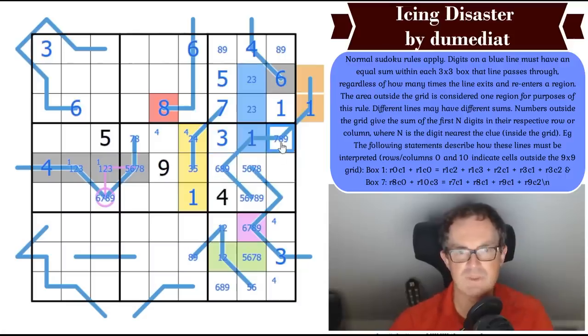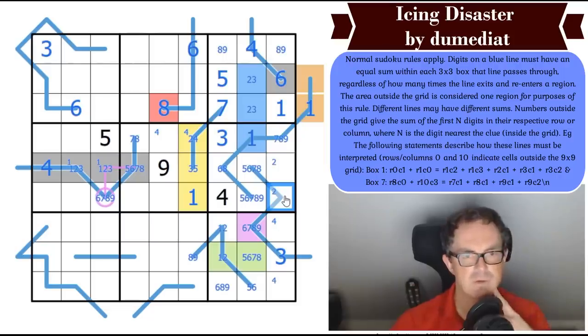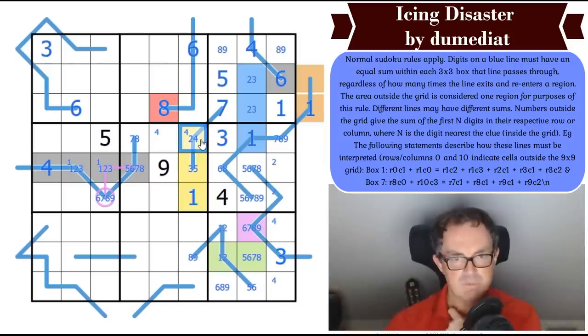We've almost got something going on here — that can't be a 9. Two in the box has to be on one of those two cells. If that's a 2, we're saying this is a 1-2 pair. Two is up here in box 5, so two is here — making this a 1-2 pair. This is then a 3.